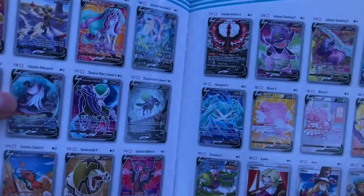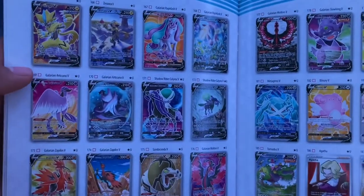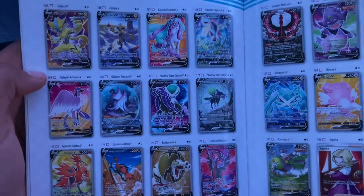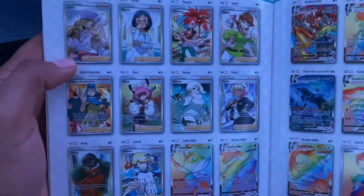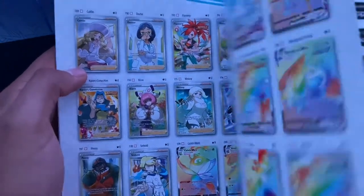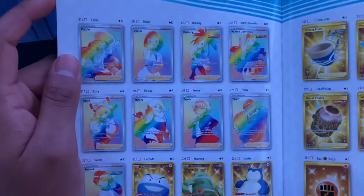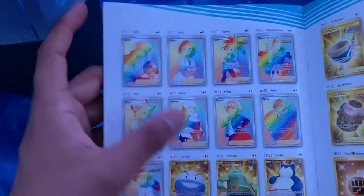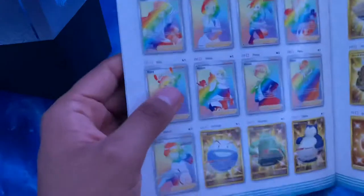There's probably an alternate art right here — there's an Articuno. The water one looks nice, that's pretty cool. And maybe the Snorlax — that one looks super cool. All right, so now I know what we're trying to get. We're already into this new set.